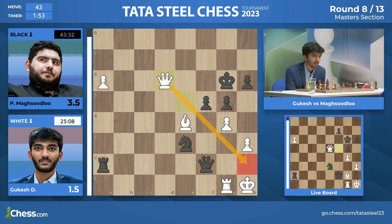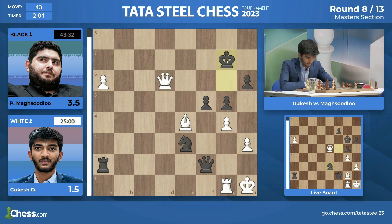Queen d6 is the more sensible check because it keeps tabs on the h2 square. Amazingly, white doesn't even have to only play with checks — black has zero threats. So after the king drops back, I think the simple g-takes on f5, unless I'm missing something.